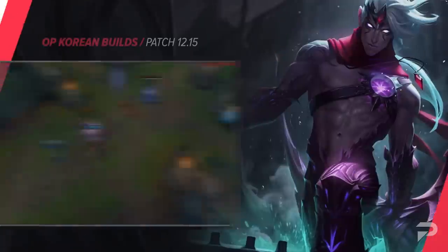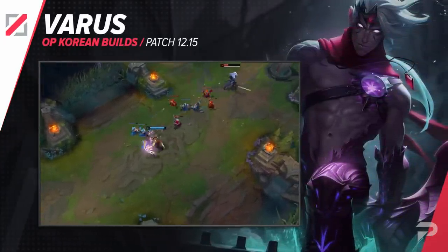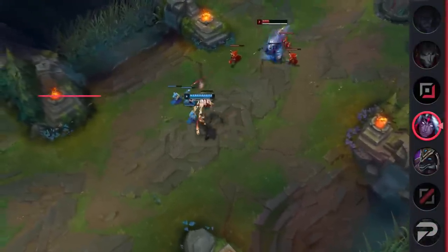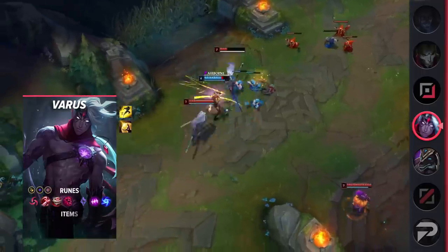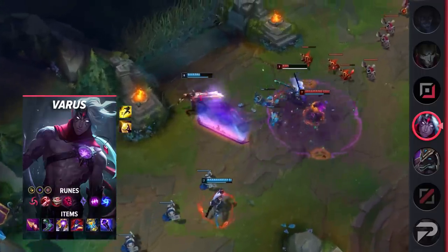Another champion worth noting in the mid lane is Varus. Rather than taking him in the bot lane, try him out as an AP carry in the mid lane. While it's taken quite some time, players have finally begun making use of the various AP buffs that he received over time. All it took was putting him in the mid lane, and he's able to gradually poke away at his enemies and also level up faster to make the most out of his abilities.